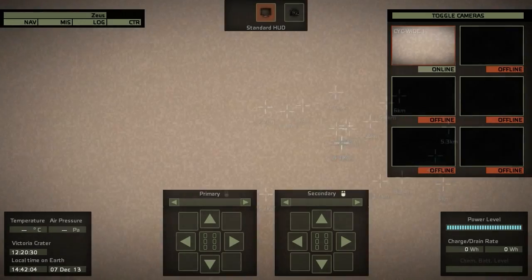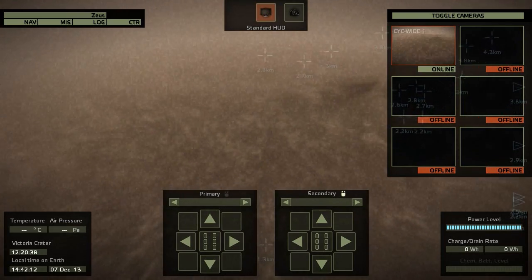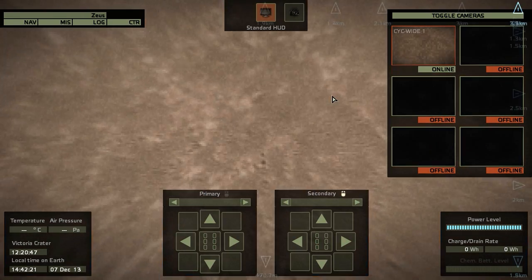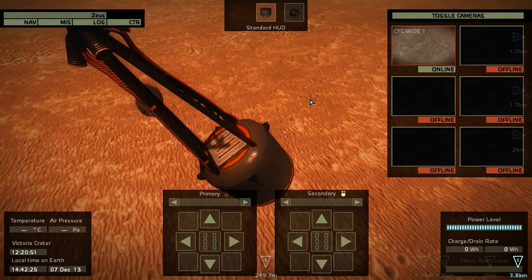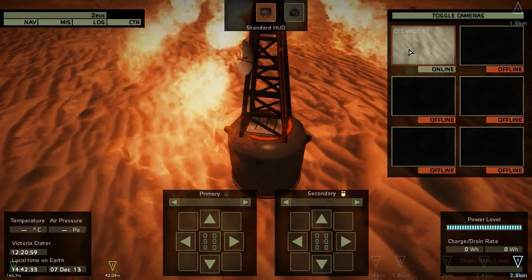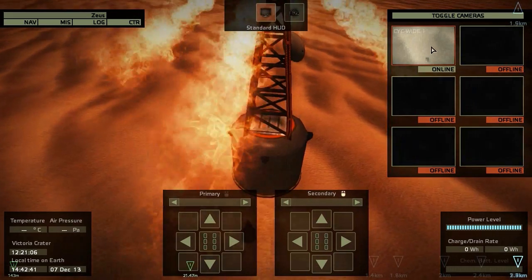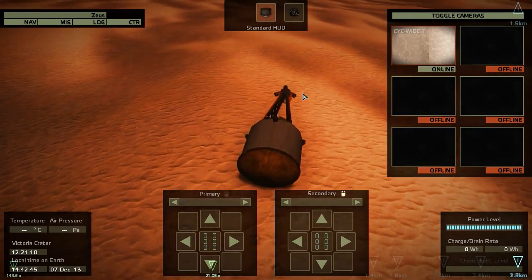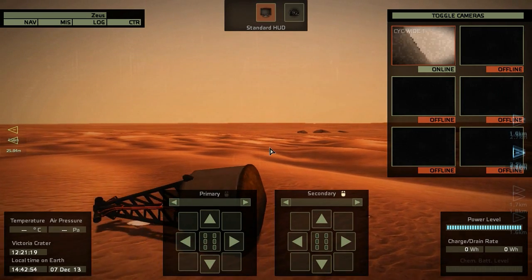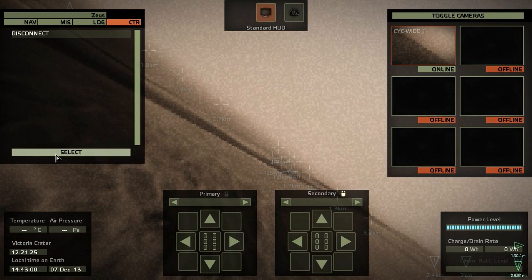This is our first step. Here we see the approach of the probe from its camera. We can also switch to an outside view, which looks more impressive. In the early probes of the game we only have a pretty simple camera which has poor resolution and is only in black and white, so it's not as impressive as the outside views. Later on we will have high resolution colorful cameras which are more impressive and more fun to use from the camera angle of the rover or lander.